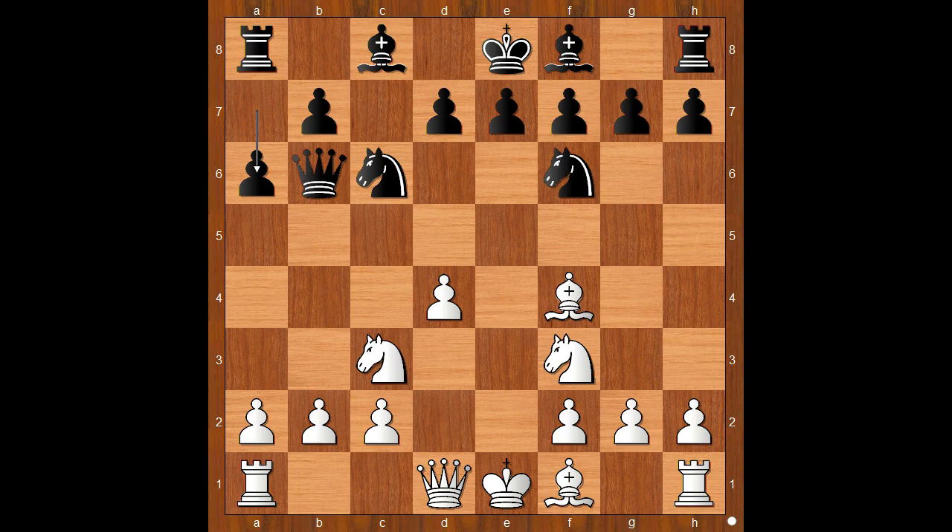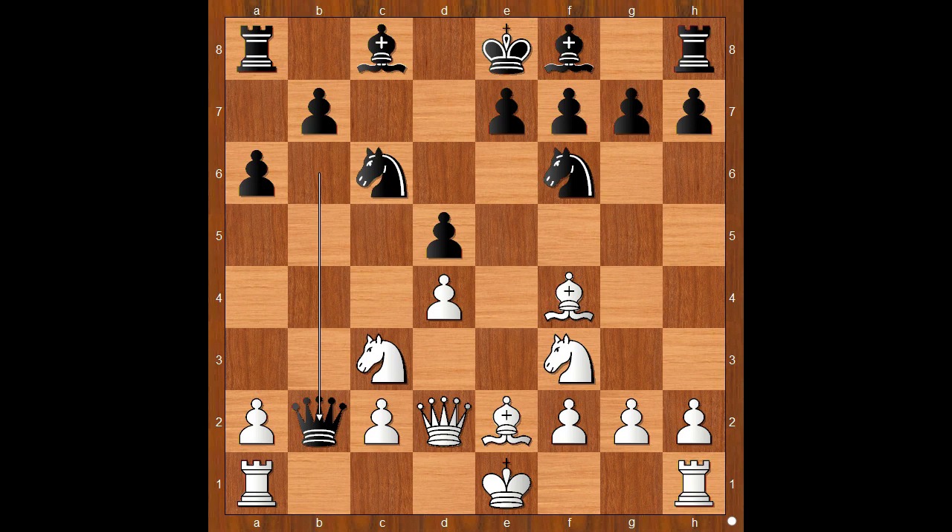Back to our game. Knight to c6, knight to f3, a6 — preventing knight to b5 and now threatening to take the pawn. White plays queen to d2, daring black to take on b2. d5, bishop to e2, and the challenge was accepted — the queen takes on b2, taking the poisoned pawn. Maybe. Maybe not.